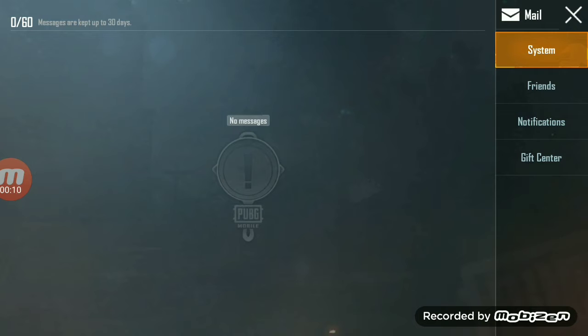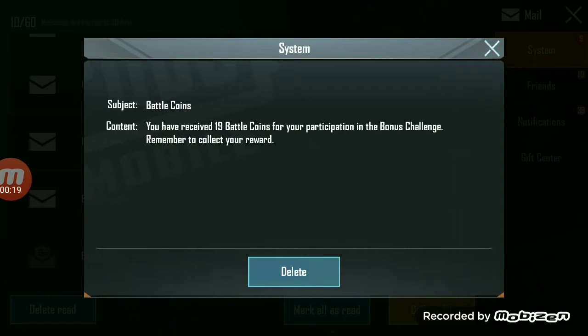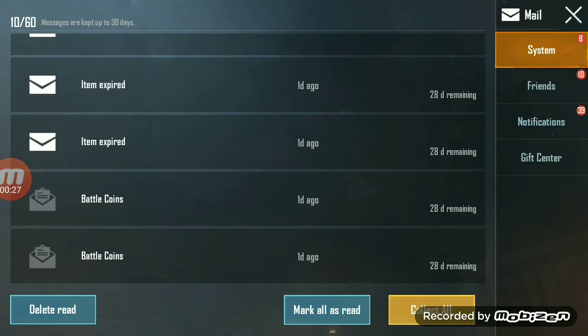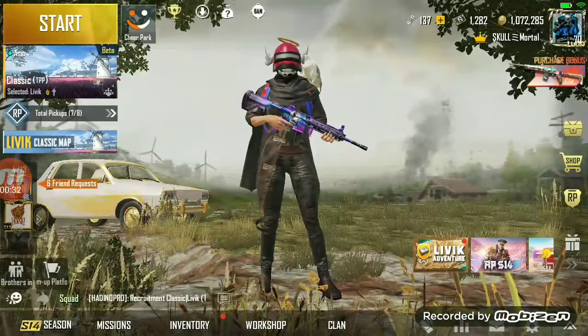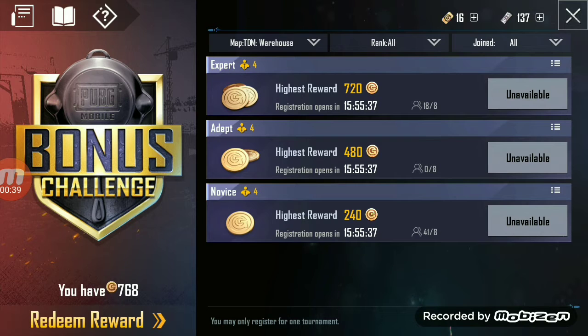If your friends don't have coupons you cannot play with them. After completing your match, go to your mail. It will appear like this — Battle Coins. Click on it and it shows how many coins you scored in the bonus challenge. You can get more coins by playing more accurately.